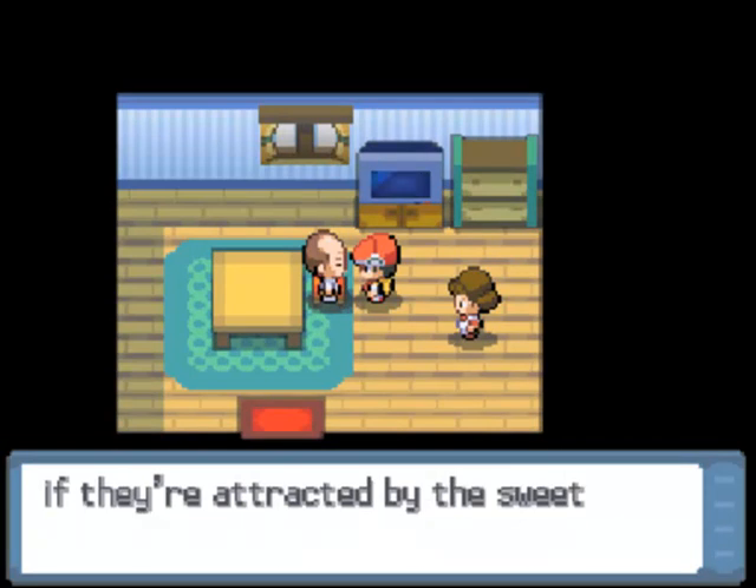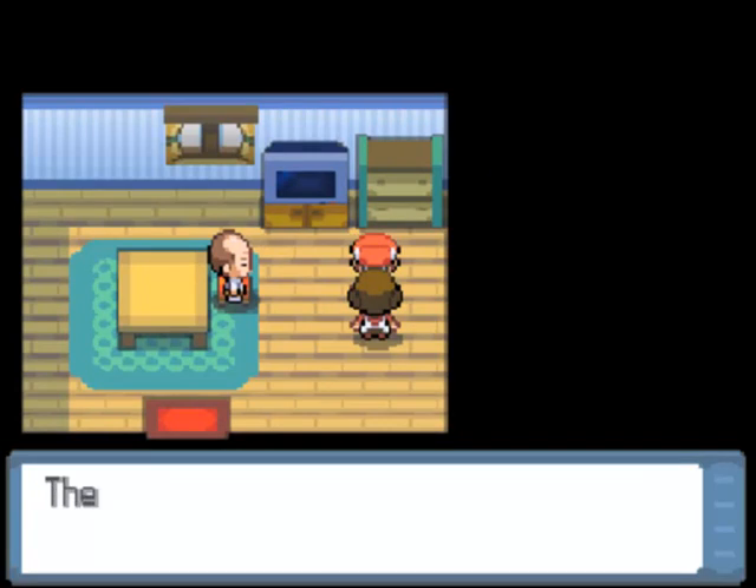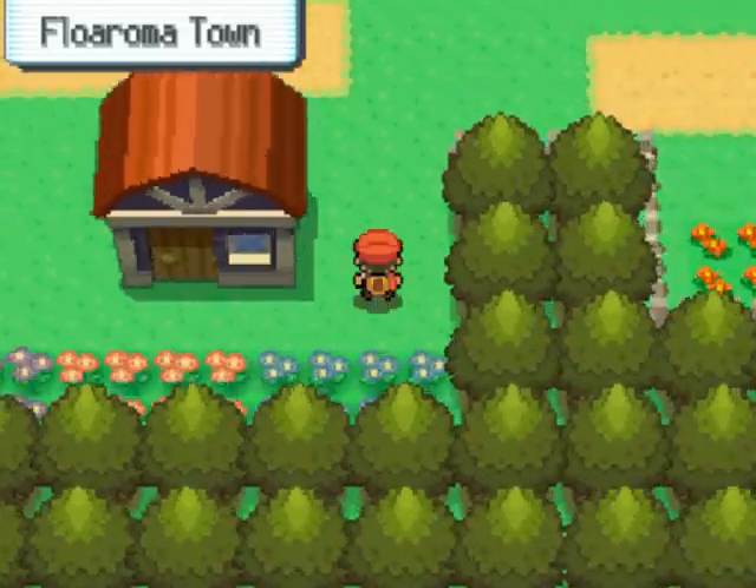Some kinds of Pokemon appear only if they're attracted by the sweet scent of honey. Pokemon must have an acute sense of smell — they can sense the aroma of honey from very far away. Let's see what else there is in this town.